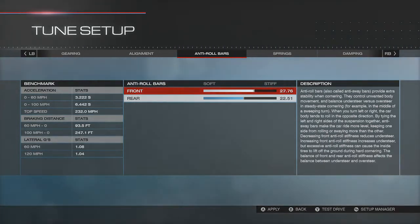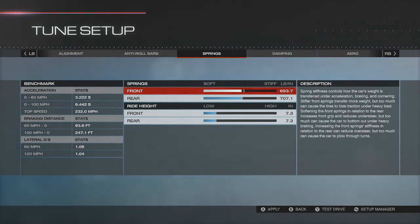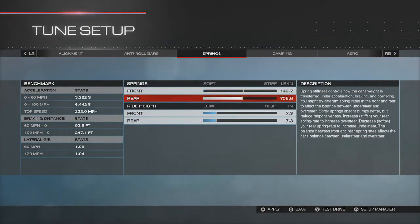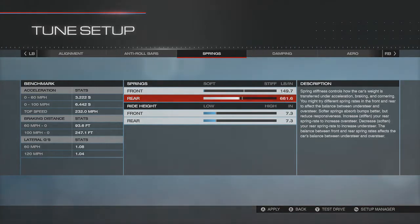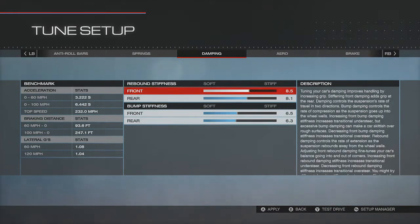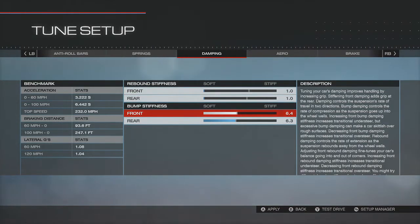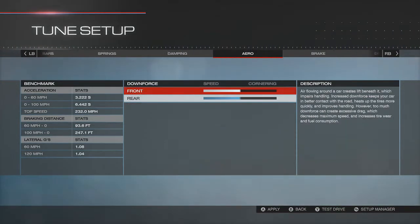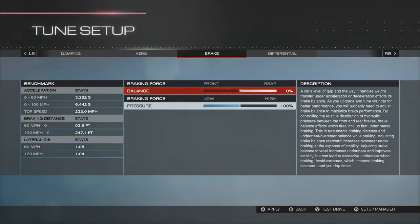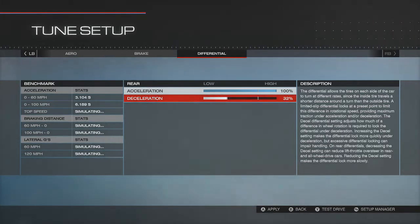All our springs will be reduced to the softest point we can possibly get. Our ride height is going to be at its highest point. We're going to soften everything else just to make sure we get some scraping. Our brakes will always be biased to the front. And our differential will be 100% and 15% — and there you go.